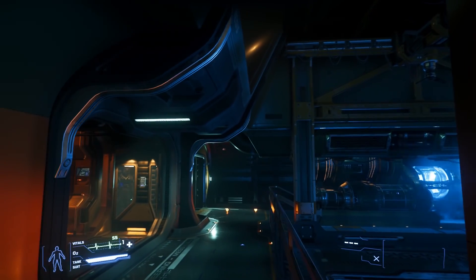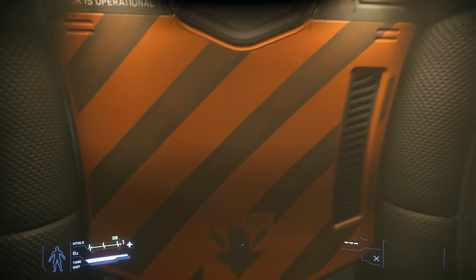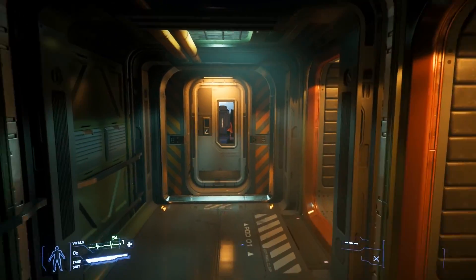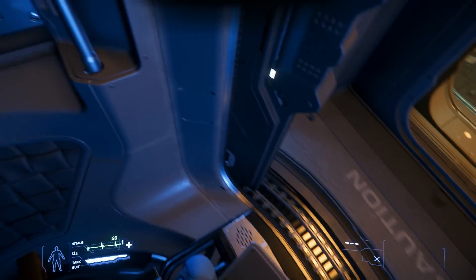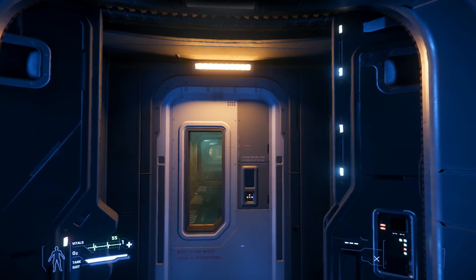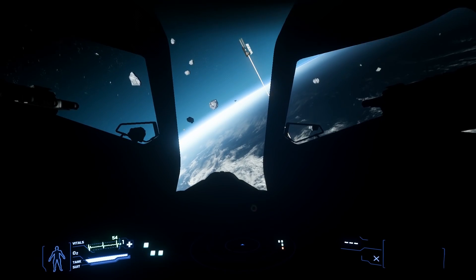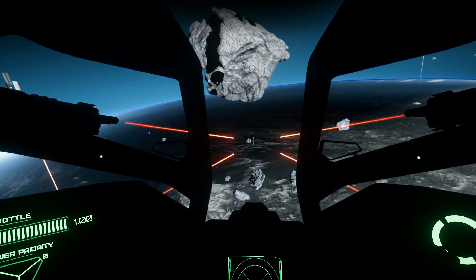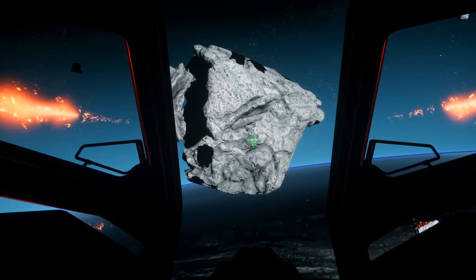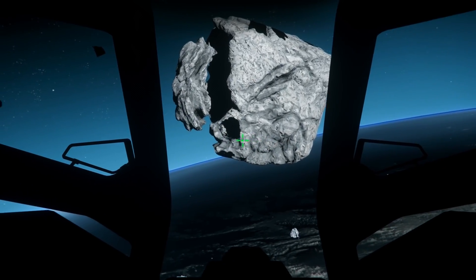So here we're back in engineering. Upstairs we have the mess hall, that's the only thing up there. Let's go straight ahead — I guess there's another engineering area. Yes, it is. Some EVA suits that leads into a turret. Let's get into this turret and try to fire it a bit, let's see how it actually reacts. Oh wow, okay that is pretty sick.